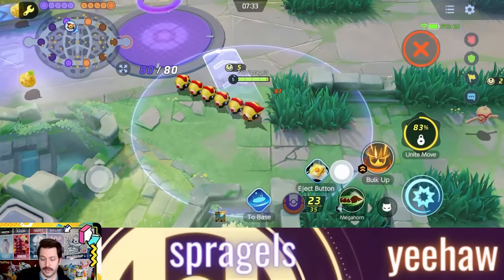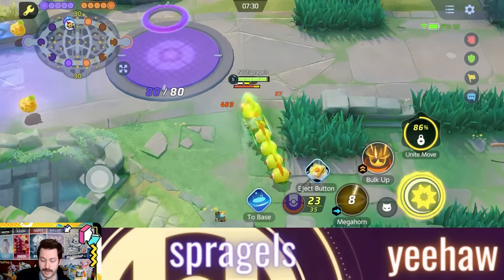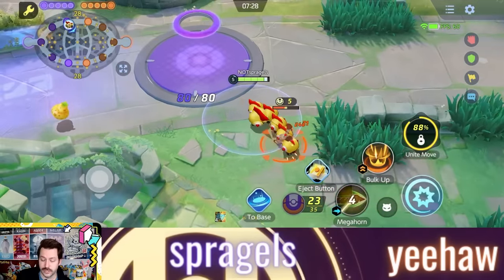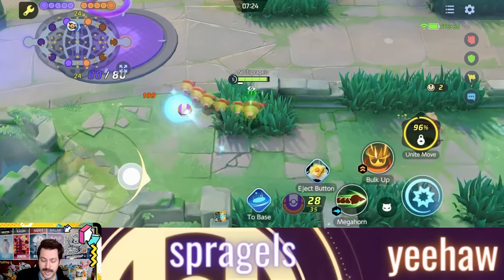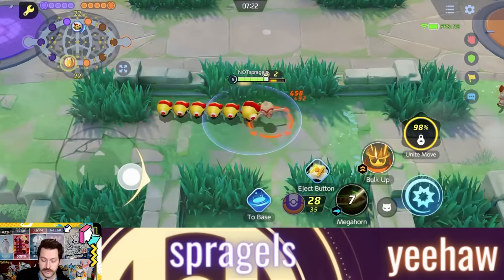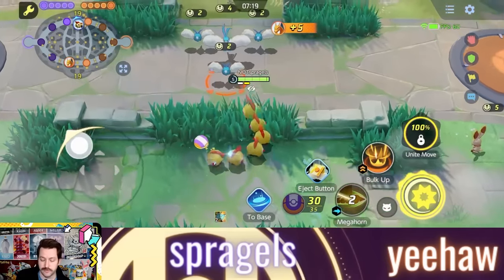Megahorn is basically an evolved version of Tackle. You attack the enemy, hit them twice, and give yourself a shield. It's pretty powerful and solid — like Tackle, but better. You move in, do two ticks of damage, go right into a boosted, and continue fighting.